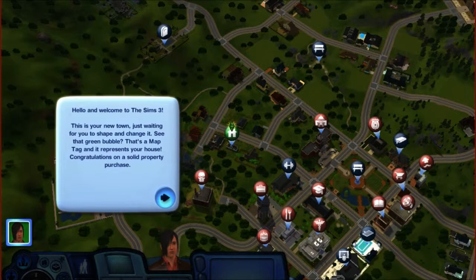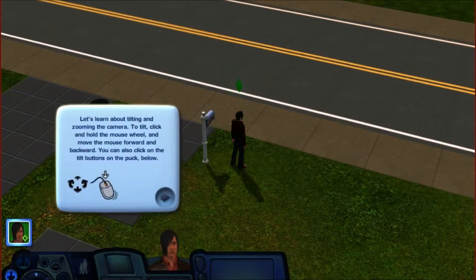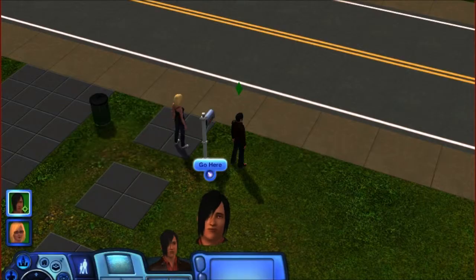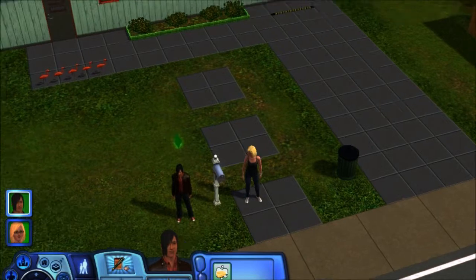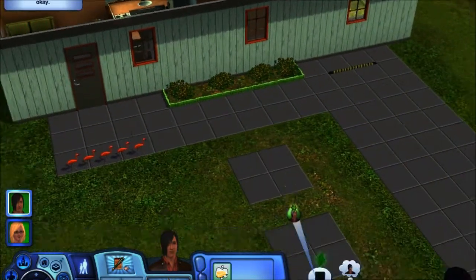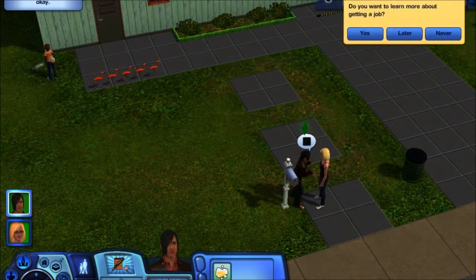In the first 30 or so minutes of our gameplay, we've done some stuff with the loading screens, created a family that's going to be the basis for this entire series, and bought ourselves a house. And now — another loading screen. Loading screens are quite annoying in this game. Okay: 'This is your new town, just waiting for you to shape and change it.' Exit tutorial — I know how to play Sims. There's the play button.